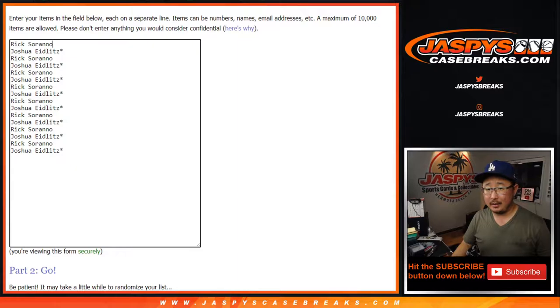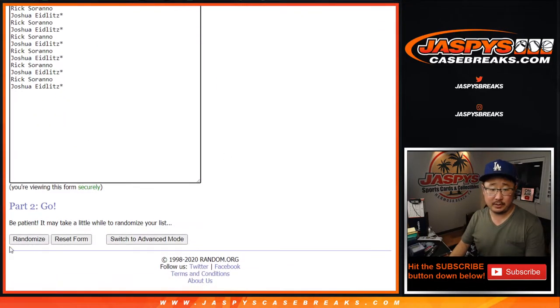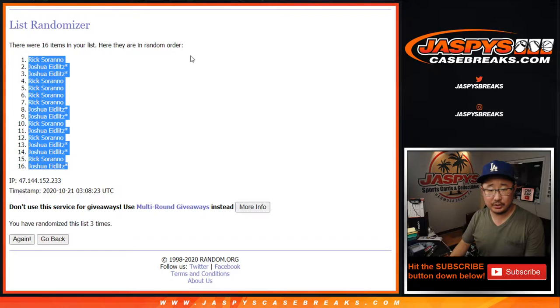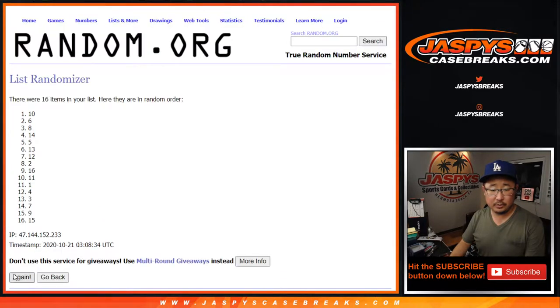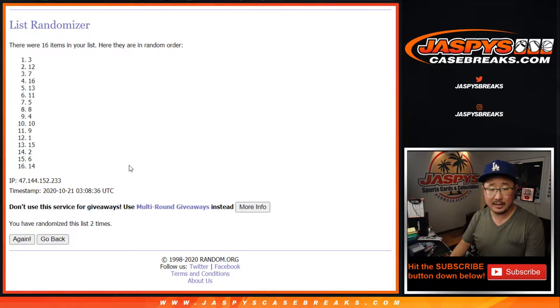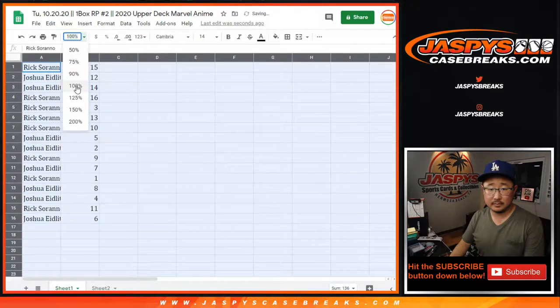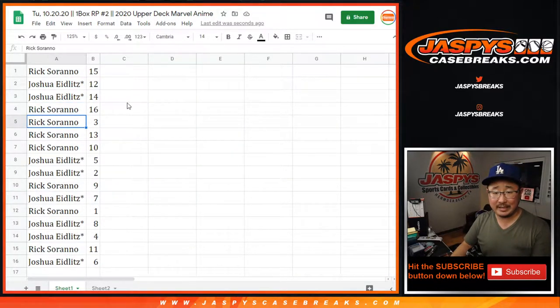All right, now that I got all those labeled, let's roll it — let's randomize each list. After three times, we've got Rick and Josh. We've got 15 down to six. Rick with 15, Josh with 12 and 14. Rick with 16, 3, 13, 10. Josh with 5 and 2. Rick with 9, Josh with 7, Rick with 1, Josh with 8 and 4, Rick with 11, and Josh with 6.